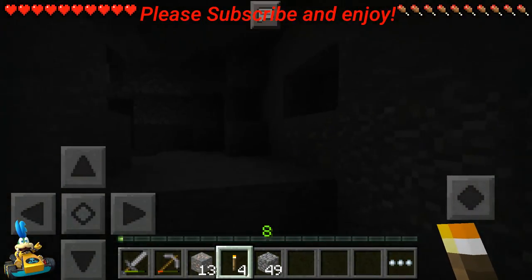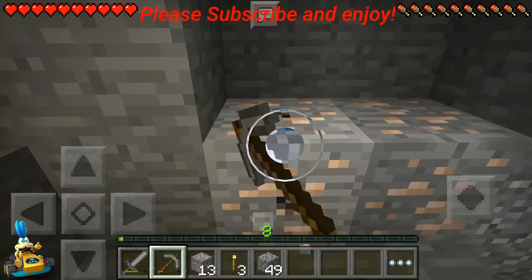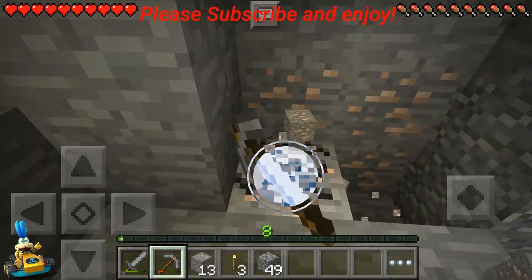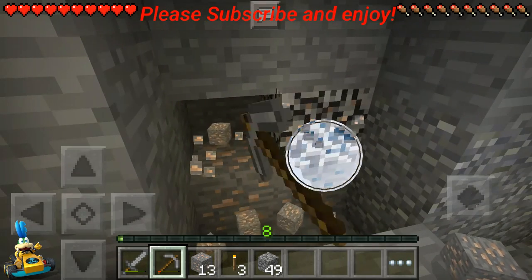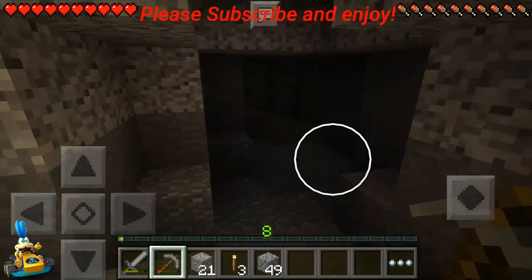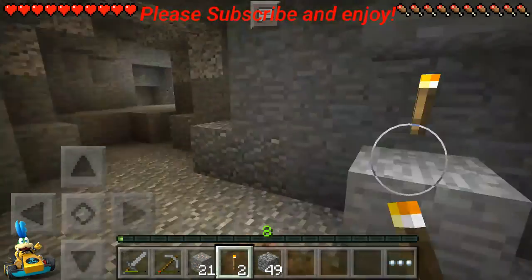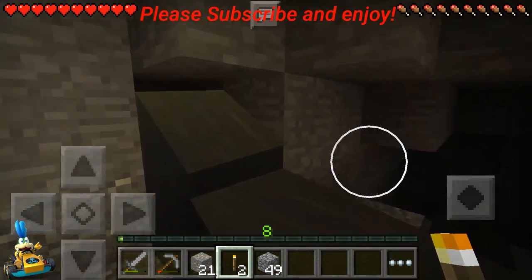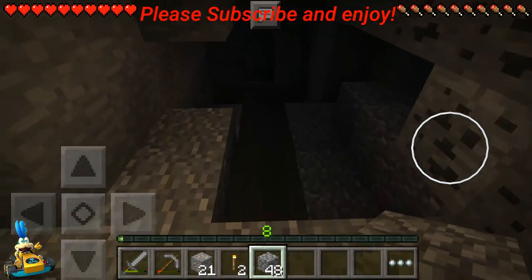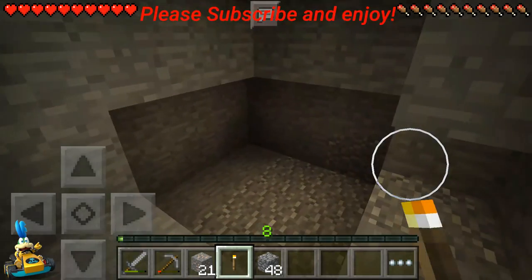We're getting low on torches, and I only left five back in my chest. Getting some more iron here, just going randomly down a path. What have we got down here? Some coal, and some water — let's block that up. It's like that swampy water underground. Is this a dead end? It's a dead end.